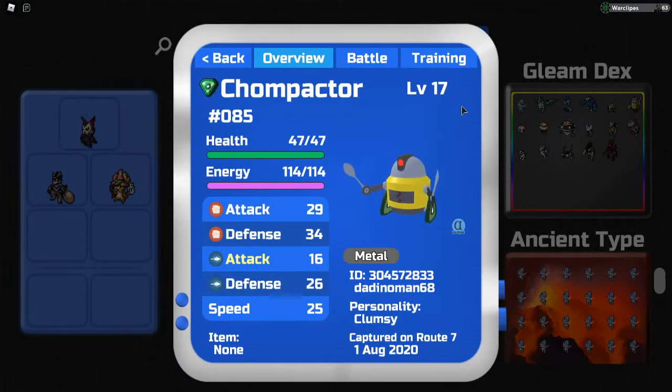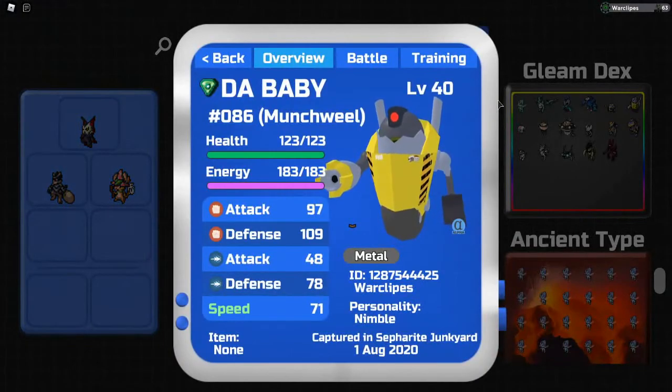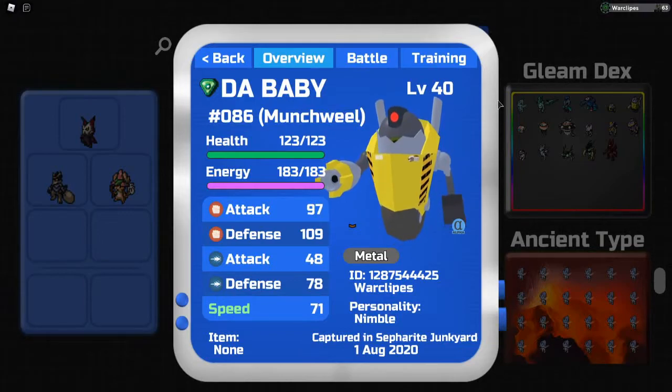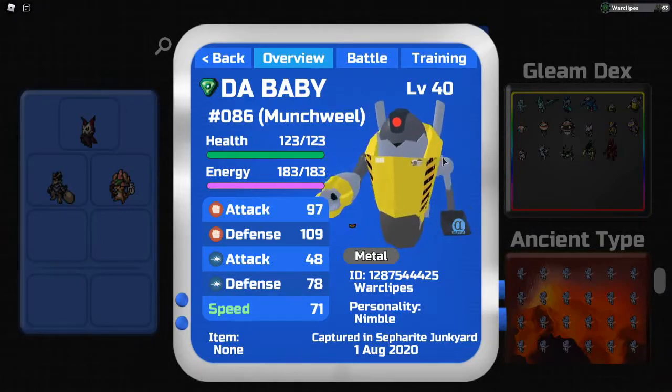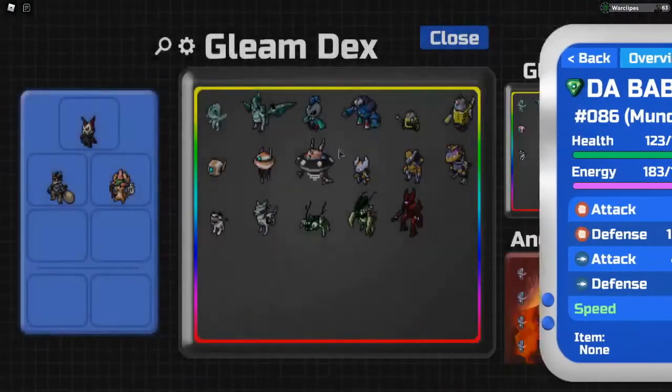Gleam Chomp Actor — this is not my OT, though I do have others with my OT. At the time of getting this I already had like five, so I was too lazy to swap it out. On stream we have Munch Real — I named him 'the baby' because he was one of the first gleaming Chomp Actors found in the update, found by me. So of course I thought it was a great name. He's number 86.